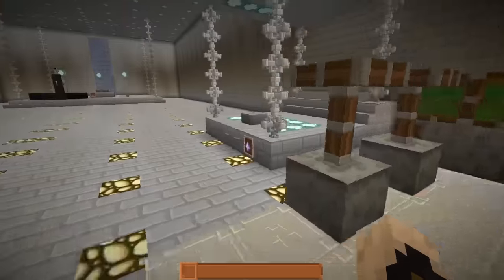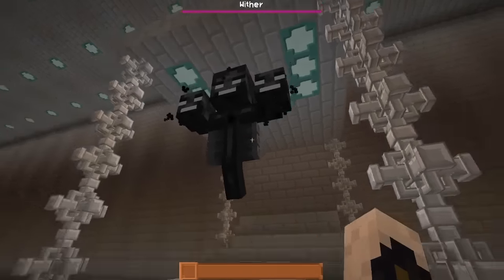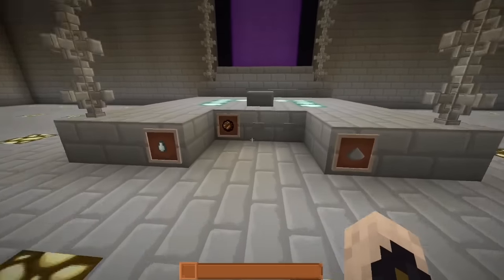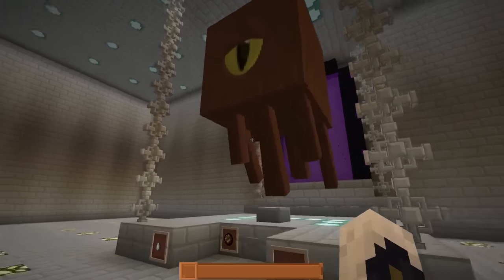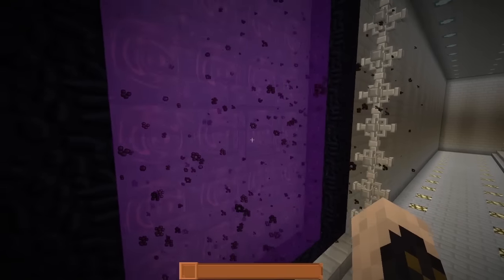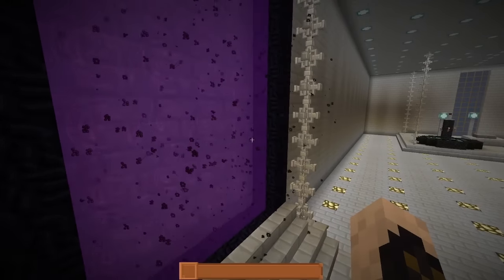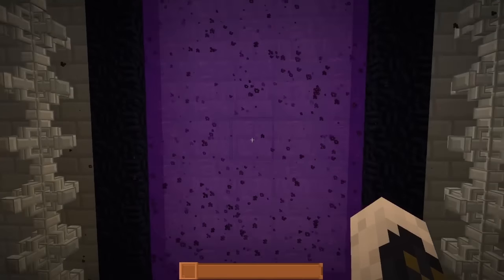We have a different spell effect on the wither, but the wither itself is actually default. The death effect is pretty cool. Let's see the ghast — whoa, that was not expected at all! A completely recolored ghast. We have the nether portal here — it's completely redone, I like the animation on it, it's pretty cool and completely different.